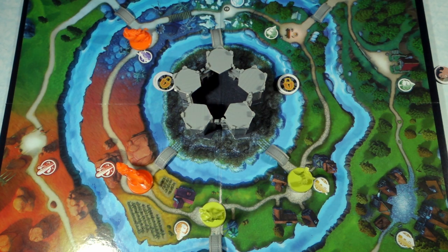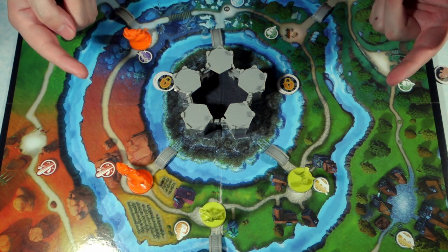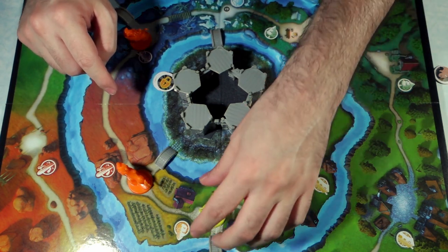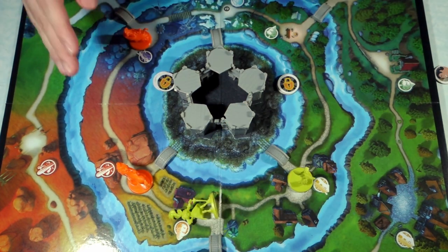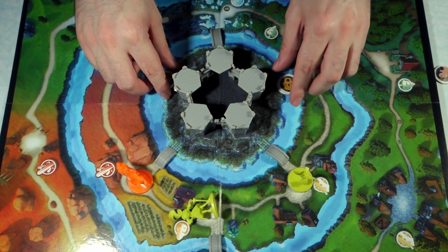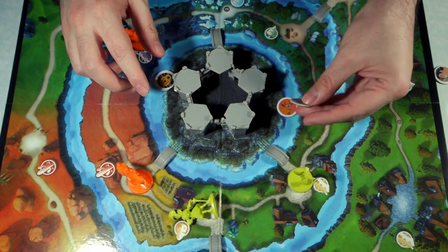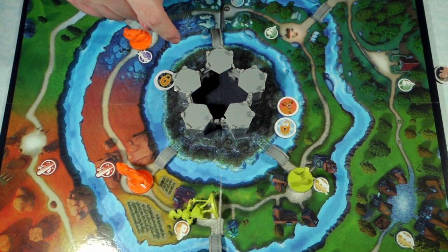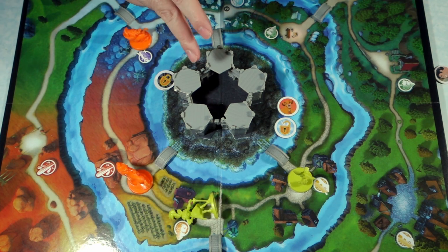I think the best way to learn how to play is to start at the end — meaning how do you win and how do you lose. There's only one way to win and you have to do two things. One is to defeat one of the villains that's out on the board. The second part is to unlock one of the locks on the castle and then save a hero.